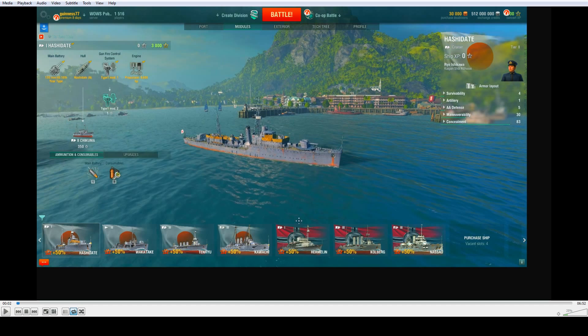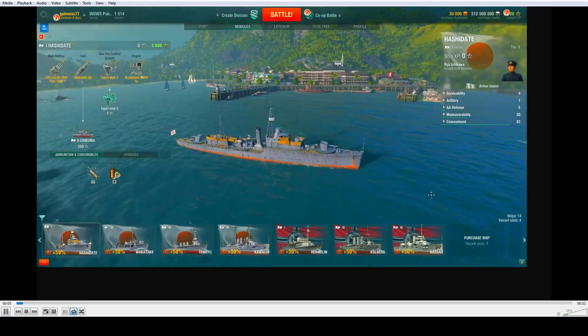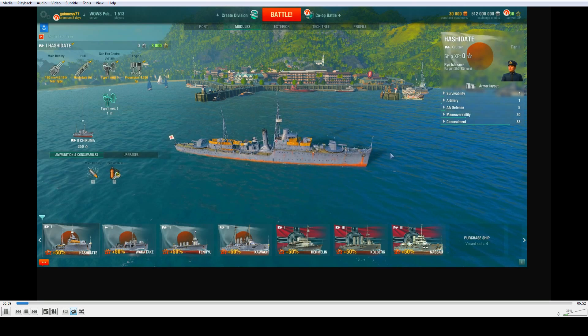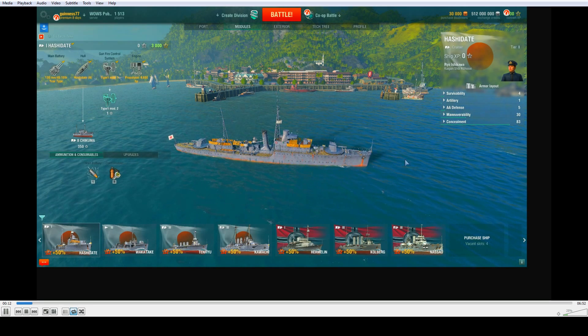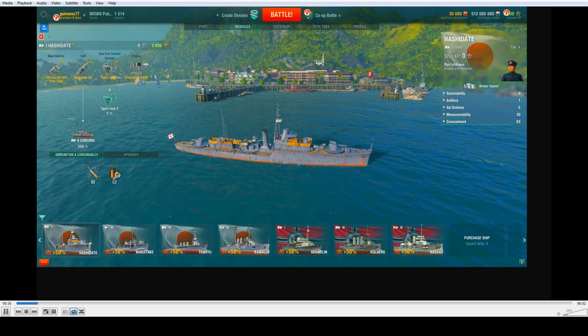This is something you've got to see — part of update 0.5.11. In port, where we start out the game, this is the Hashidate. Pretty common ship you should all know. Take a look at the armor layout feature.